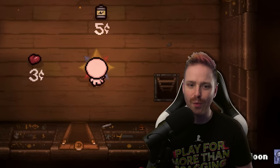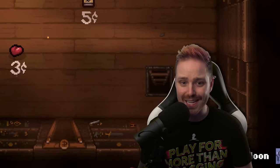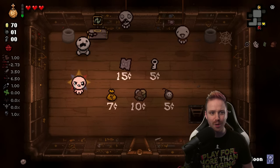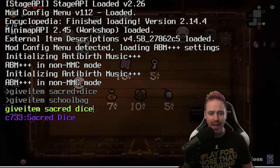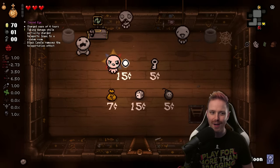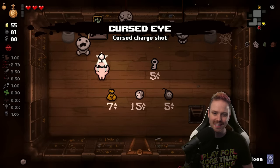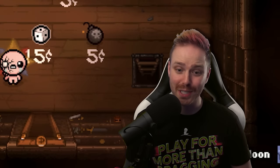I kind of like the idea of going Angel Rooms on this run so that we don't have to stupidly waste health on something we don't want or need. If we don't currently have a charge for this, I could just give myself another Sacred Dice that is charged. Oh, see — that's the thing. That's a real shame.